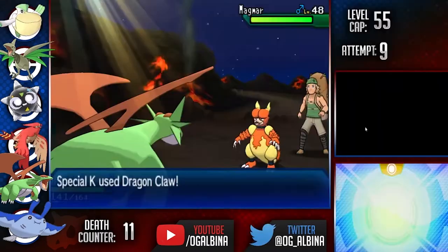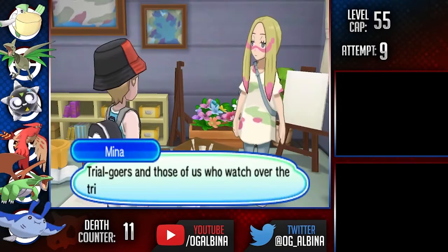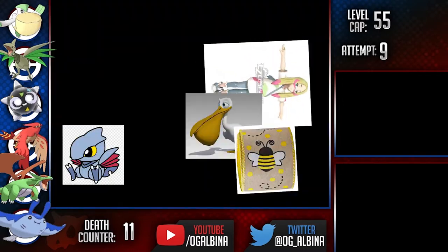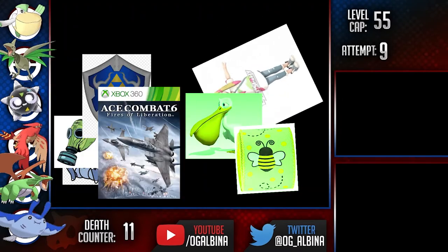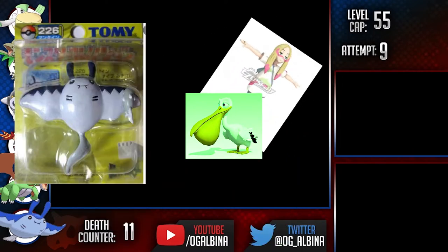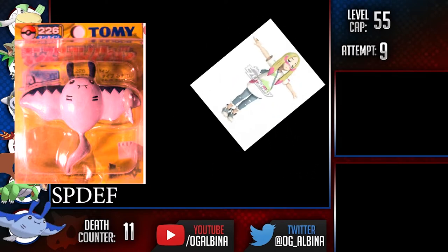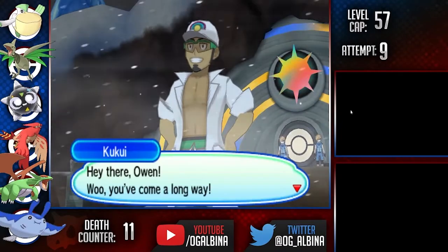Last up, we have to battle a few Trial Captains before we can take on Totem Ribombee. I completely lost my footage for this one, so I'll leave it up to my lovely editor to throw some scuffed funny graphic on the screen. Turn 1, I lead Skarmory and get a fatty Toxic off. After a Protect and Aerial Ace, I pivot into Mantine and Protect and Roost until Ribombee goes down. Mantine is a stall monster. After this, Mantine stalls out the Pelipper and we complete our final trial.